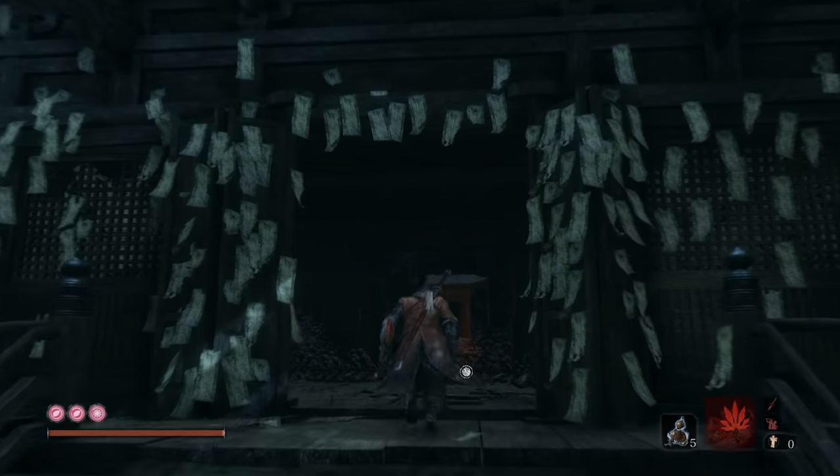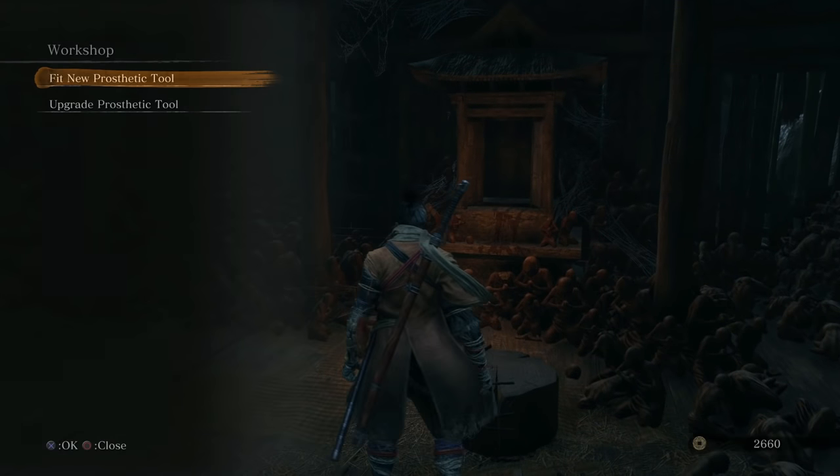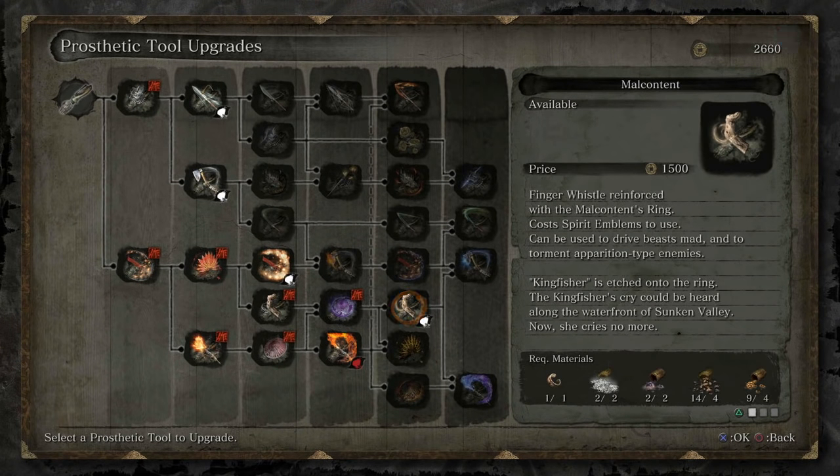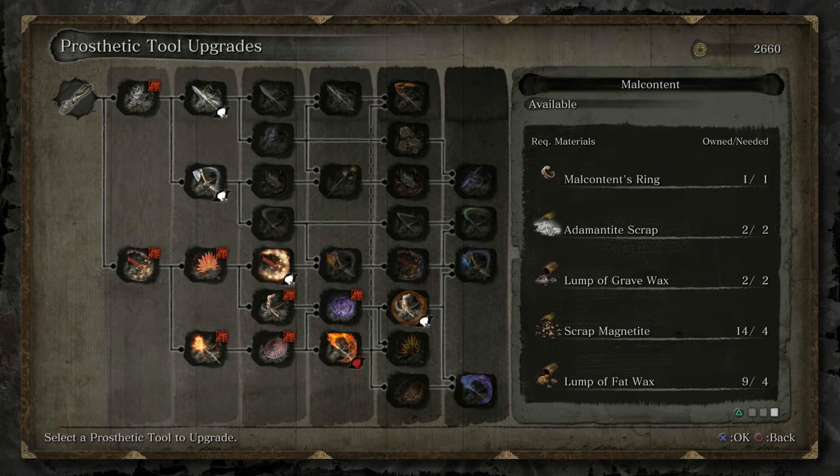Hey guys and welcome back to a brand new video. In today's Sekiro: Shadows Die Twice video guide, we're going to be showing you how to get Malcontent's Ring. This is a unique upgrade material — you need it to upgrade the whistle for the second time.